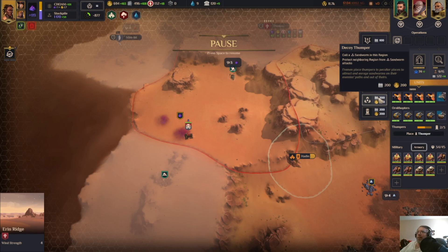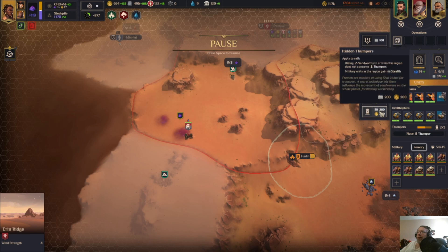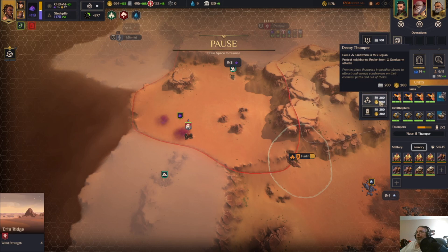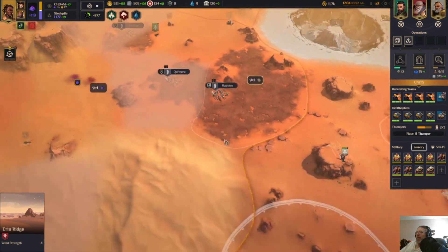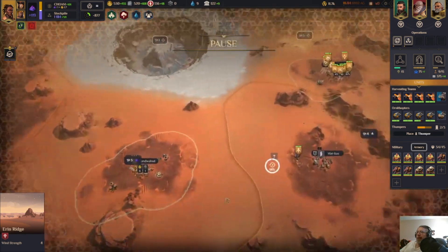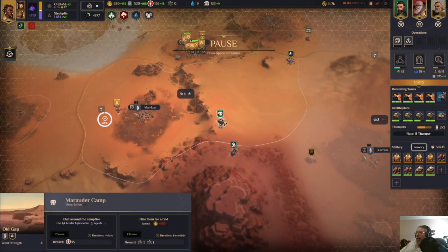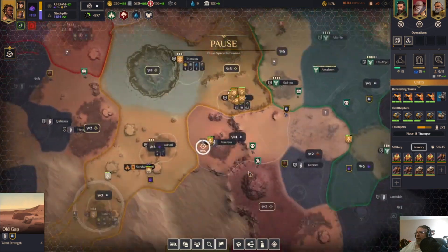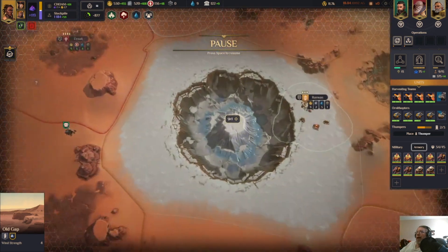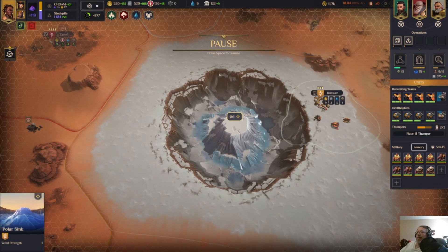It costs gold and intel. Militarily, we can take whatever we want — that's not the issue. I took the water accidentally. If I abandoned this... the thousand Hegemony is nice, but I can't build a water thing here.